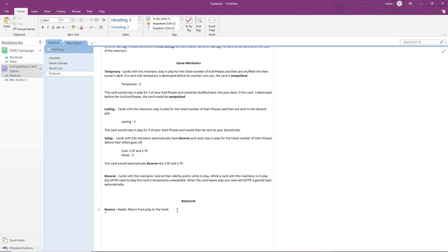For the first set there will be Bounce, and the other keyword will be Fearless, mentioned for warriors. Warriors are very independent, and the way Fearless works is it reads: while this is the only follower you control — with a hyphen followed by some effect. Whenever you see Fearless, there will be a hyphen and some effect, and all that means is while this is the only follower you control, you get this effect.